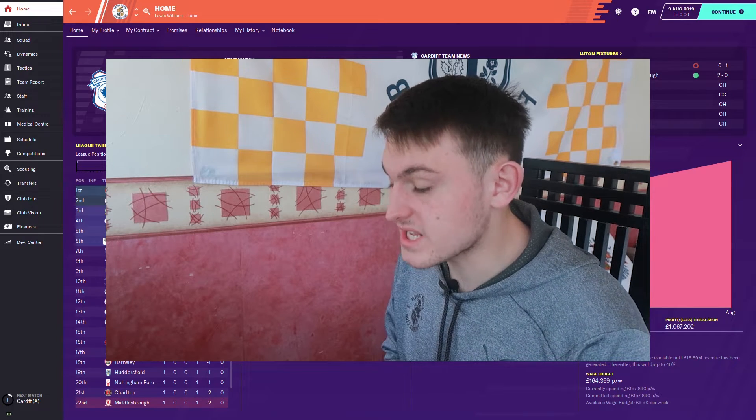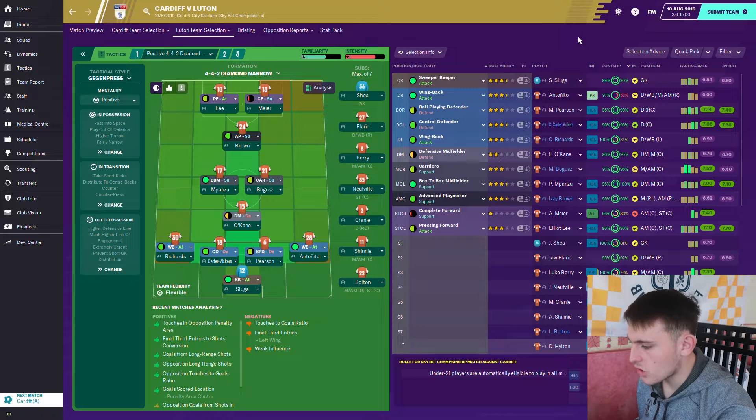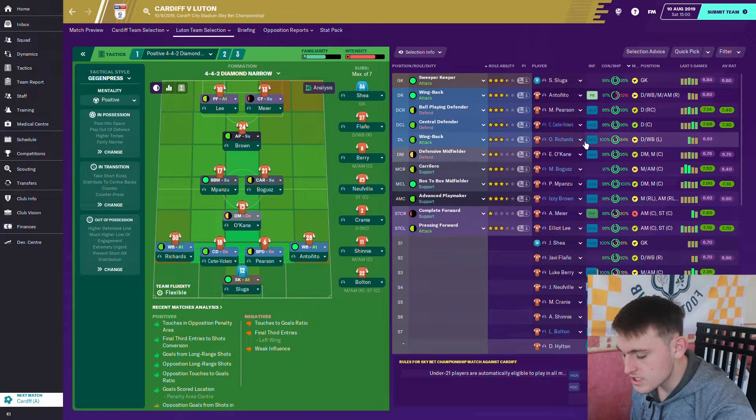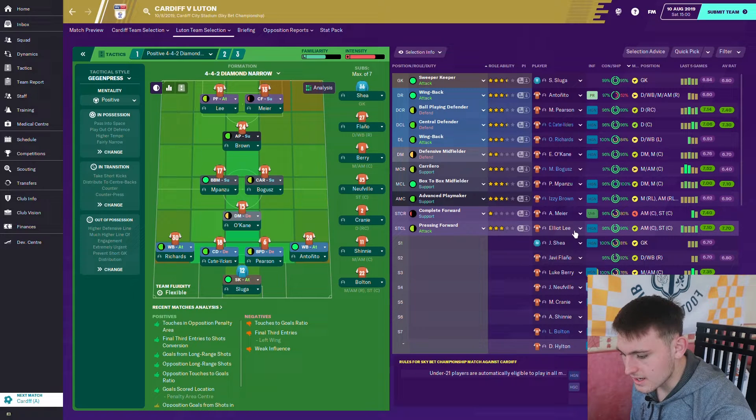We're going into our first away game of the season to Cardiff. In real life this game was a 2-1 win to Cardiff - they scored in the 90th minute. I've stayed with the same formation we played against Middlesbrough: a positive 4-4-2 diamond. James Collins and Dan Potts are both out injured. My lineup includes Sluga, Atonito, Pearson, Vickers, Richards, O'Kane (the Leeds player), Pelly, Izzy, our German striker Mia/Maya, and Elliot Lee.